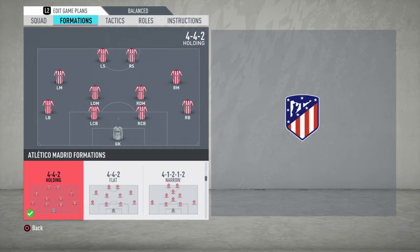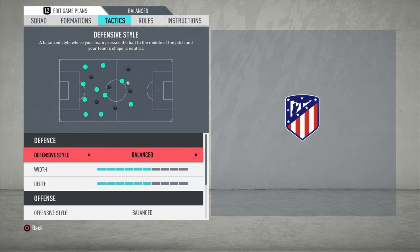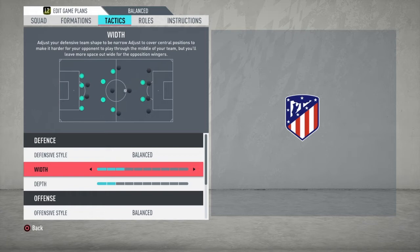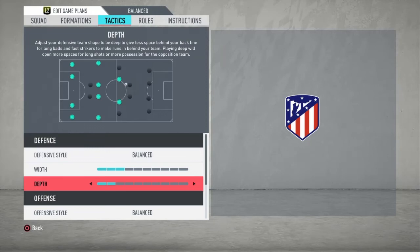Let's go to the tactics. We choose Balance to maintain our shape, with a width of three and a depth of two. The width of three keeps things narrow down the wings and inside our midfield, and two bars for depth to minimize the area behind our two center back defenders.